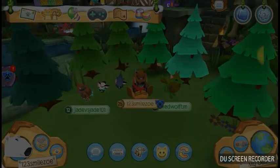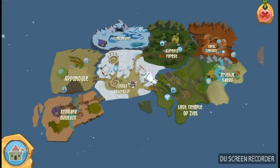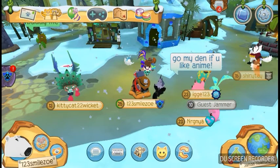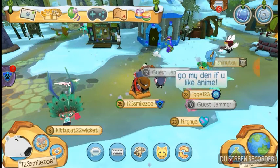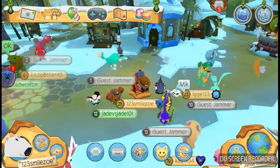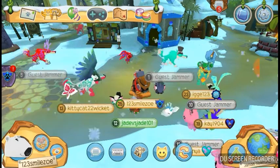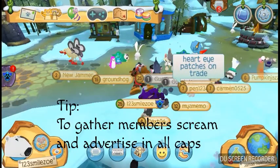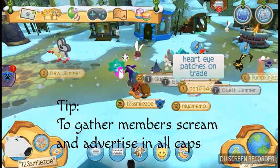So we have to go to a populated area such as Jamaa Township. It's going to be risky — it's going to be filled with wild animals — but we got to risk it all and expand our crew. Let's do it! We made it to the ever-populated, dangerous, wild Jamaa Township. Time to try to recruit some creatures to join our survival crew. The best way to expand your crew is to advertise, so let's do it.